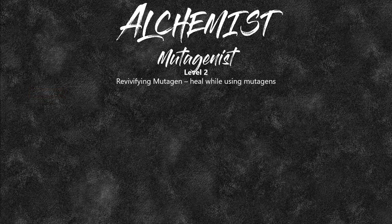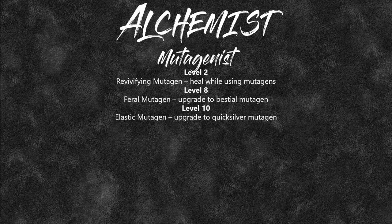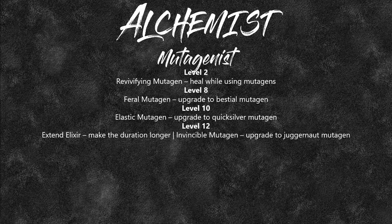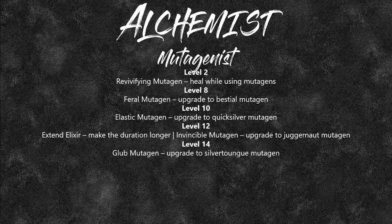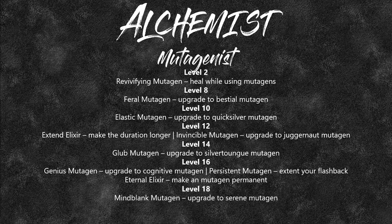The feats available for Mutagenist: Level 2 gives Revivifying Mutagen — this will heal you whenever you use a mutagen, though once activated the mutagen's main effect stops while side effects still kick in. Feral Mutagen is an upgrade to Bestial, Elastic is an upgrade to Quicksilver, Extended Elixir makes the duration longer, and Invincible Mutagen upgrades Juggernaut. Level 14 gives Glib Mutagen (upgrade to Silvertongue), Level 16 gives Genius Mutagen (upgrade to Cognitive), Persistent Mutagen extends your flashback period, and Eternal Elixir makes a mutagen permanent — a timed elixir effect becomes permanent until your daily preparation. Level 18 gives Mind Blank (upgrade to Serene), and Level 20 gives Perfect Mutagen so you no longer suffer the side effects.